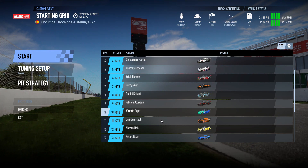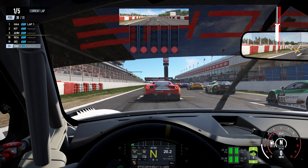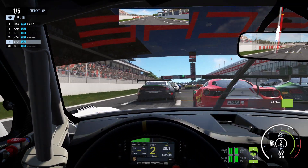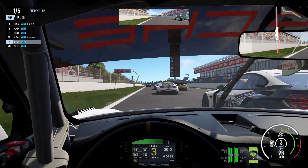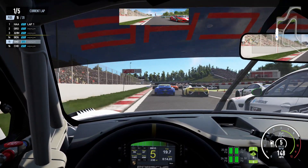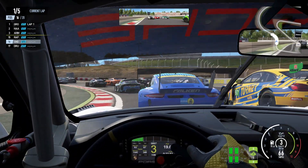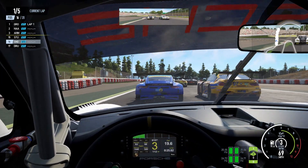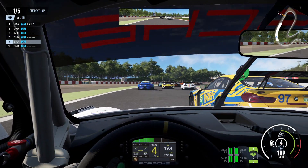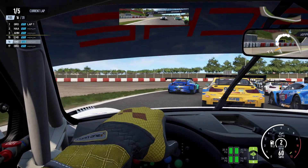Here we are on the grid, starting in last place. Five lights and away we go. Here at Circuit de Catalonia in the GT3 cars, the AI are generally defending for position. We go into turn one - you'll see what I mean coming up towards the end of lap one about what I mean about the AI not being very good. I have mechanical damage turned on so I can still experience realistic damage when I crash into something or someone.